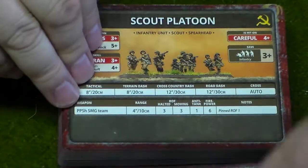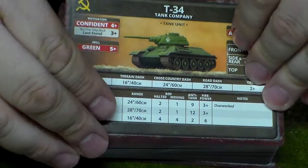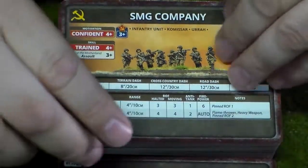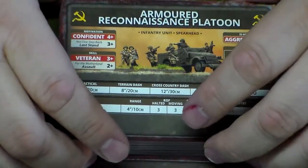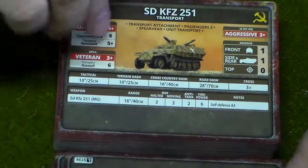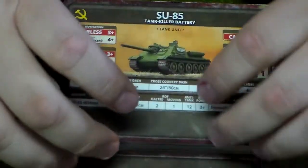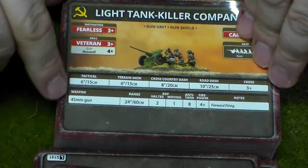The 45mm AT Gun Company, 76mm AT Company, your famous Scout Platoon, T-34 Tank Company, T-34 Tank Company, the T-70 Tank Company, the Valentine Tank Company. Keep in mind the other cards I showed you before were Heroes — the SMG Company still has that commissar incentive there. Armored Recon Platoon, there you go. M3 Scout Transport.